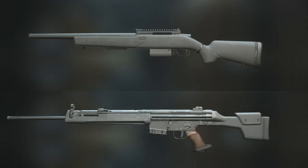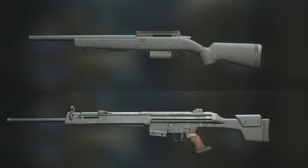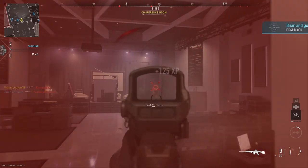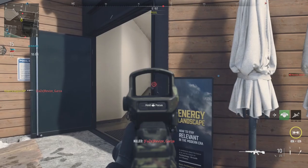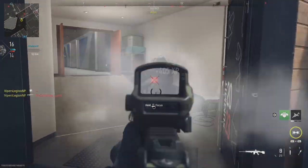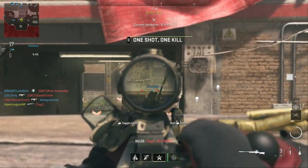The two Marksman Rifles that I found the most success with while doing this challenge are the SPR-208 and the LMS. Especially the LMS — I had a ton of fun with this gun. The LMS, 95% of the time, is a one-shot headshot, and most of the time it's a two-shot body kill. The SPR is also a powerful Marksman Rifle in this game.